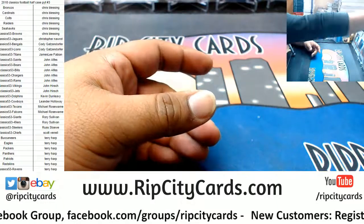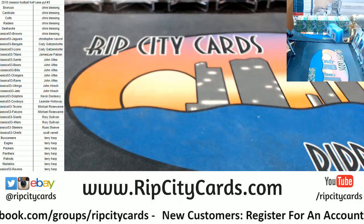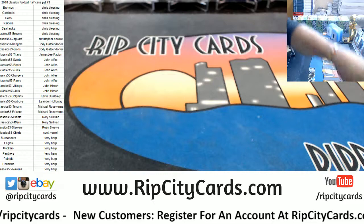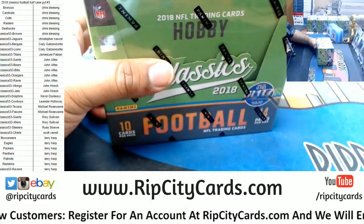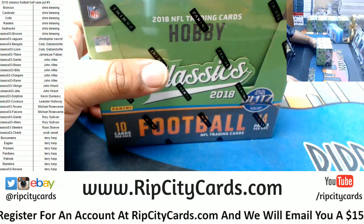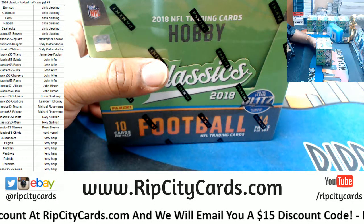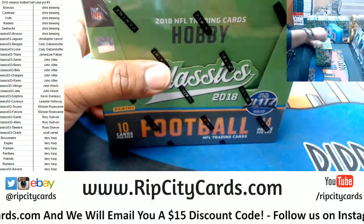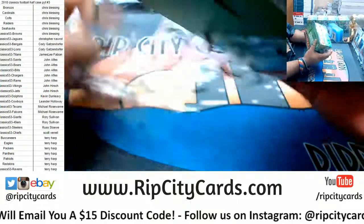Corey, what could I break before noon? I have personal boxes of Alien Football. I got a couple breaks close to filling on my site. I have 16 spots left in a Gold Label half case break, and I actually have 14 spots left in a random filler for Gold Label — $32 gets you a team in that.